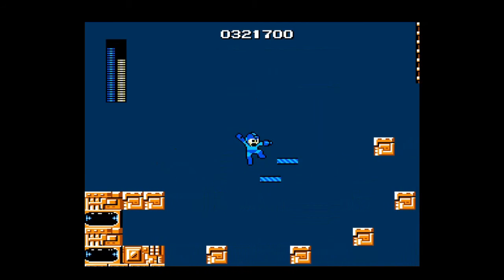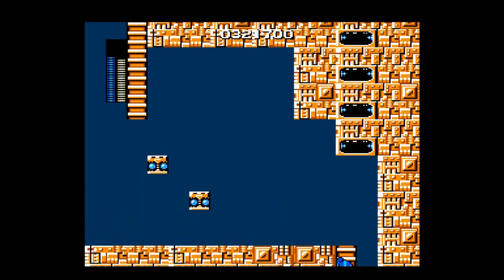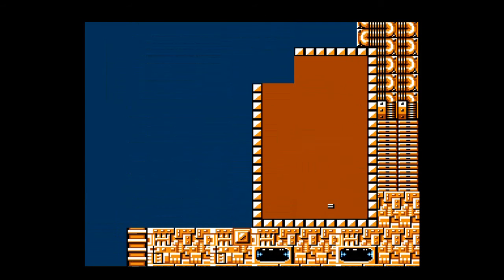Let's demonstrate the Magnet Beam — it's not really a weapon, it's a platform gun. It's used to create platforms we can jump on, so we don't have to do all that annoying, obnoxious platforming. This is also going to come in really handy for the next level — Ice Man's level.